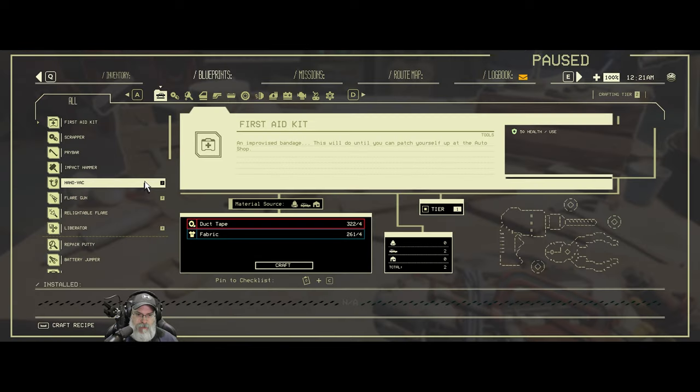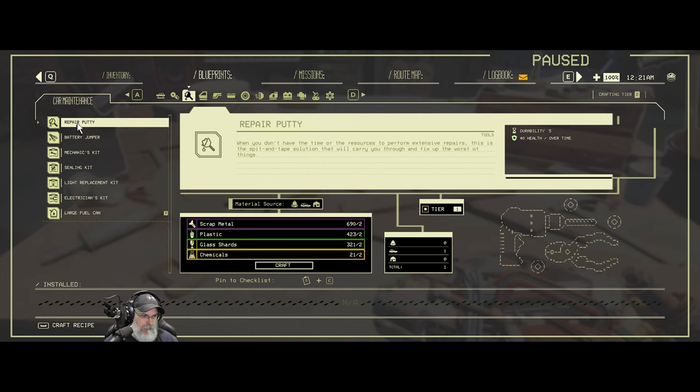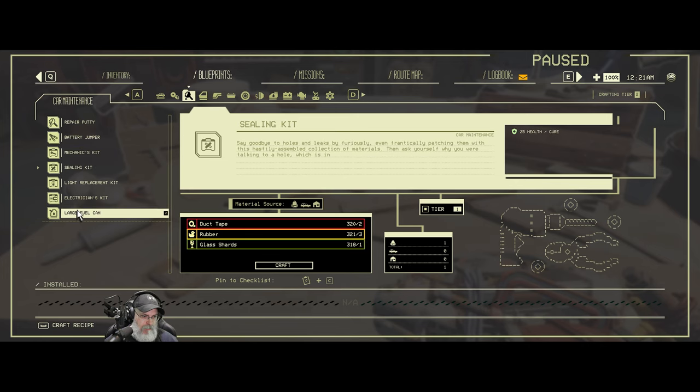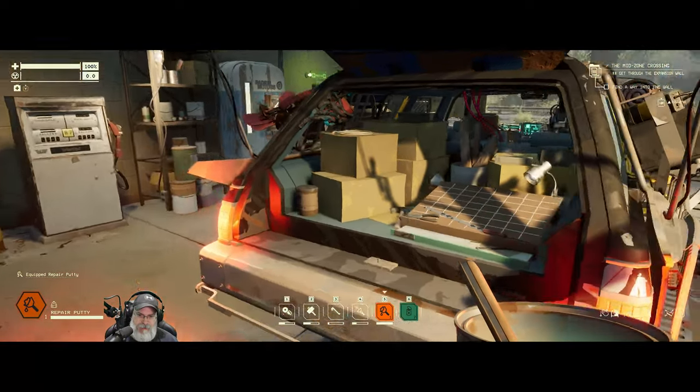I got a fresh pry bar. Let's make another thing of putty, a battery jumper, and a sealing kit. I could make a light kit and a mechanics kit but stuff just takes up a lot of room.